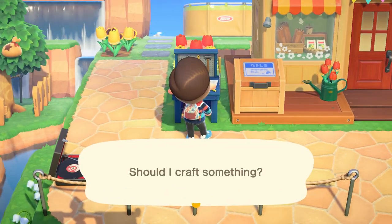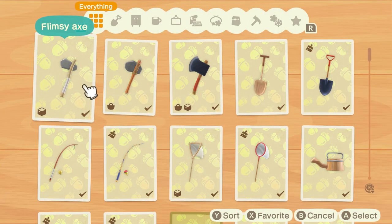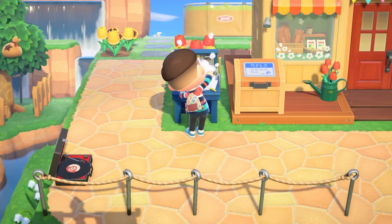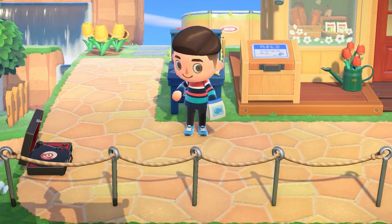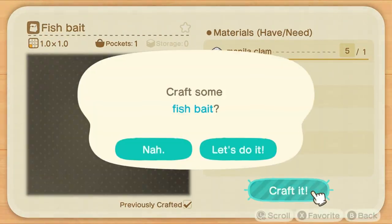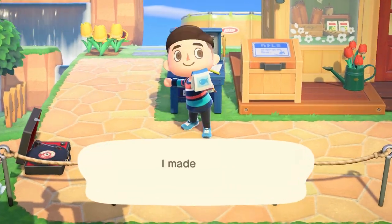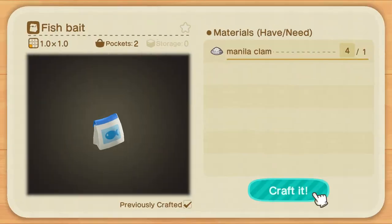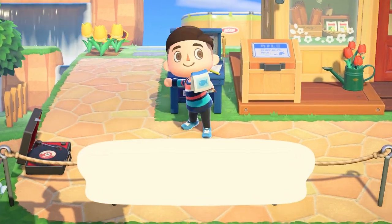It wouldn't be a quality of life update video if we didn't start with talking about crafting. How is bulk crafting not a thing? When trying to craft multiple of the same item, it's a lot of button mashing, especially when it comes to crafting fishing bait, because typically you're going to make a large amount of it. Fishing bait isn't available to purchase in Nook's Cranny — which could be an update in itself — but since the only way to get it is through crafting, it's going to take a lot of button mashing to get your stacks of fishing bait.